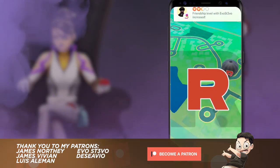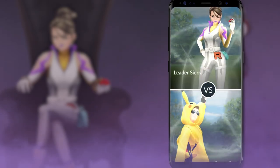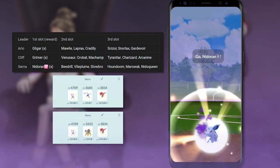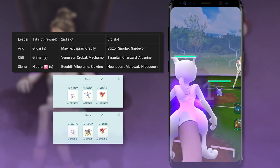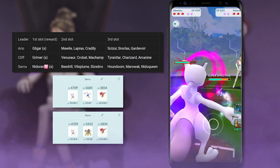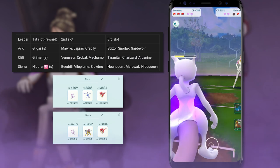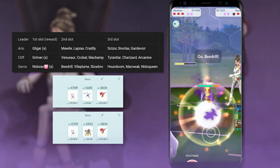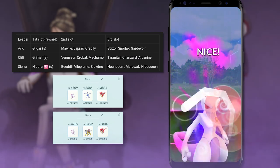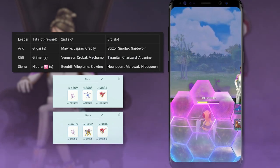First and foremost, let's start with Sierra, typically one of the most powerful Team Go Rocket Leaders, but this time around she's actually quite easy. You will be going up against Shadow Nidoran as her first Pokemon — it's a straight Poison type, so any Psychic type, more specifically Mewtwo or Lugia, will be very effective. Probably the absolute best Pokemon you can bring is Shadow Mewtwo, which is extremely powerful, dishes out a lot of damage, and will take down Nidoran with no issue.